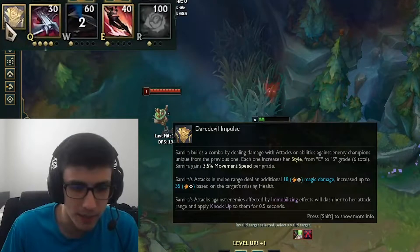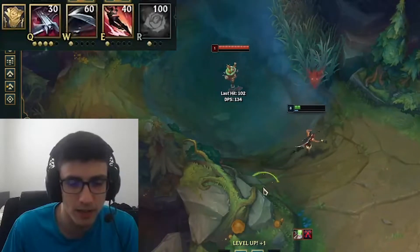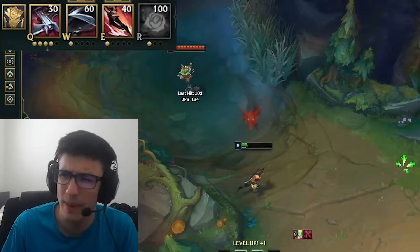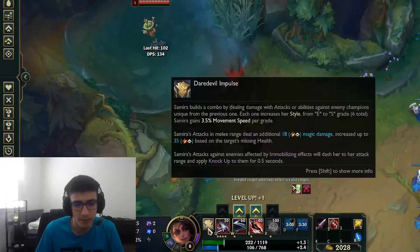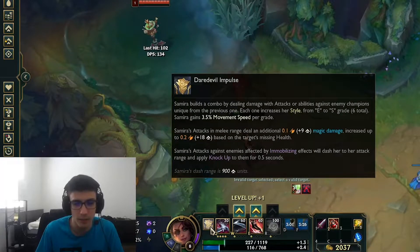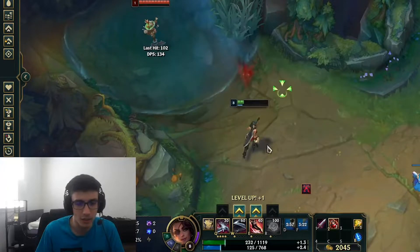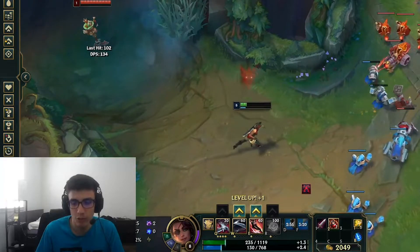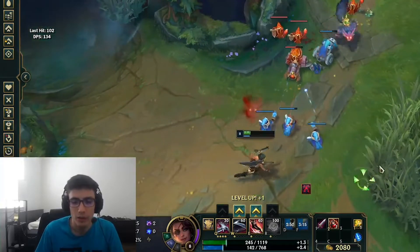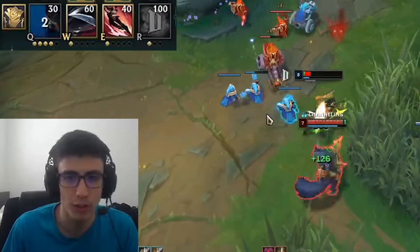There are some small things I missed: if something is immobilized — not necessarily just stuns, but roots, and knockbacks — it will make them get knocked up. I might have to double-check on slows. Anything immobilizing will cause a knock-up. It's really strong when you're paired with any kind of engage support like Pyke, Nautilus, or Leona — those supports make her feel really strong.